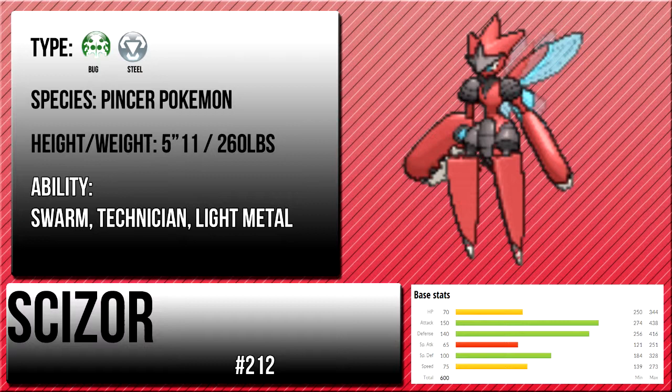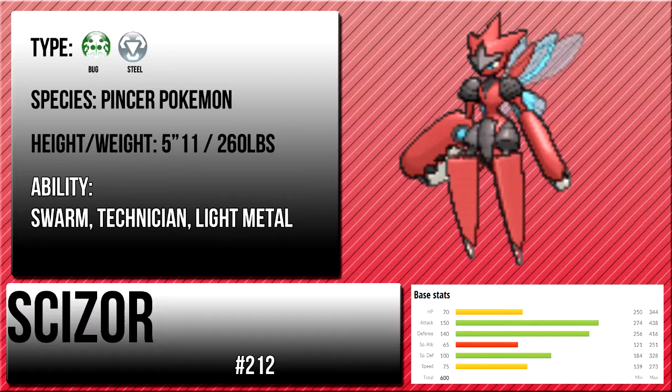Mega Scizor has increased attack, increased defense, and increased special defense as well, meaning it might not get one-shotted by a fire type if you put enough EVs into it. It has a really powerful Mega Ability, and it's just an absolute monster. It's just a really powerful Pokemon — it's going to be in OU for a long time, and it's got great stats, great everything.